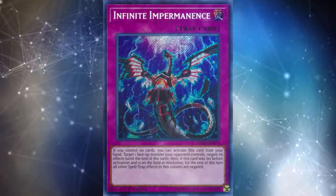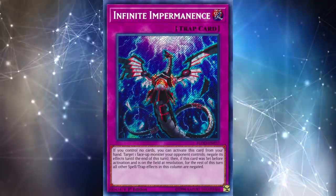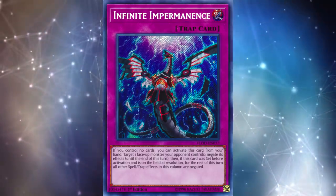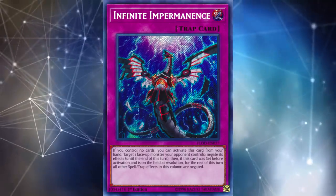Not only can Altergeist recover from all their backrow getting destroyed, they also have multiple ways to add backrow cards back to their hand after they've been destroyed, like the level two Altergeist monster. This brings me to my last point: what does it take for a trap card to be generically good enough to see play in decks that aren't Altergeist or True Dracos? For the most part this year, they have to be able to bypass the trap restriction of having to set them ahead of time.